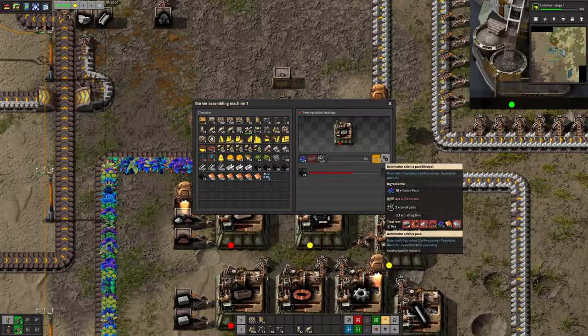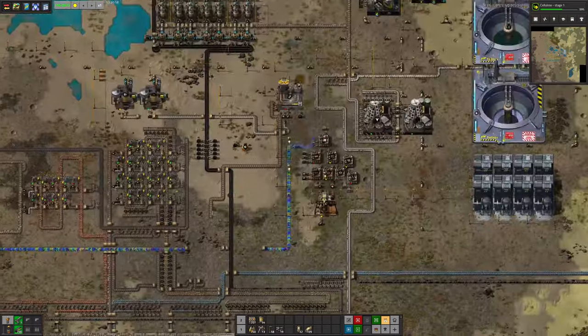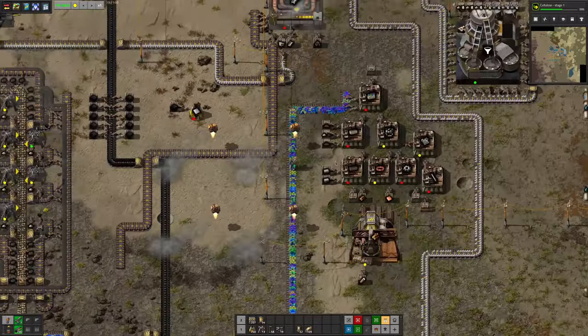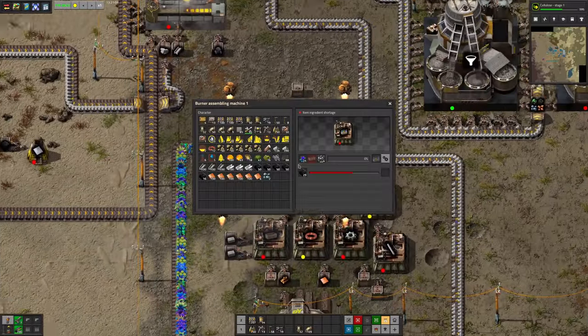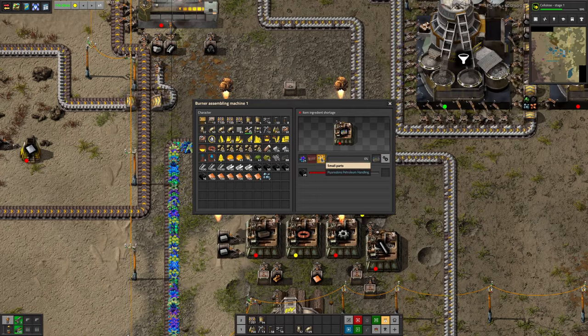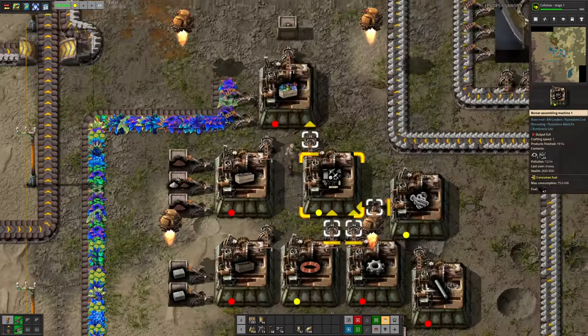These science packs require native flora — he's got what is quite literally a flower mine at the other end of the belt, digging up plants and sending them along here. We also need to put in these planter boxes, so I was pretty much right with what I was suggesting, and also some small parts — copper cables and bolts, as it turns out.